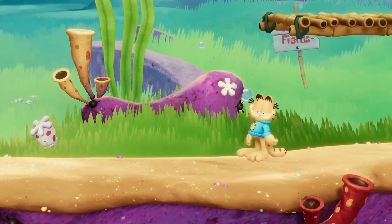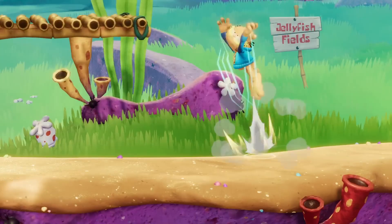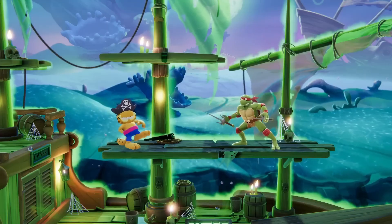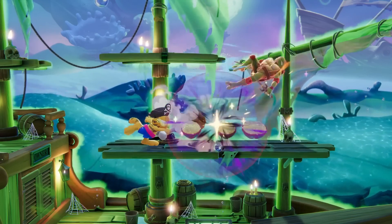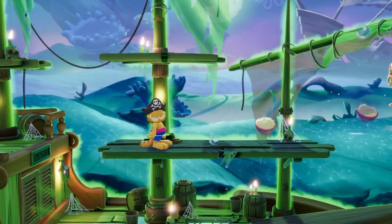Before we move on to Garfield's other attacks, there are a few more extra details to mention about his special moves. Garfield's side special throws out three different types of pies in a set pattern. The first pie knocks opponents away, the second pie pops them up, and the third pulls them in. The slime version of the move also throws out a much bigger pie that goes through opponents.